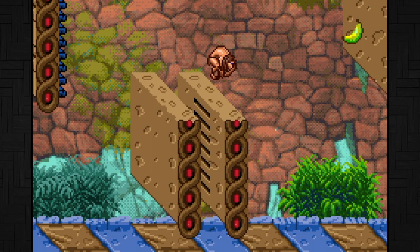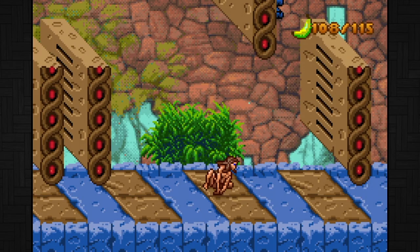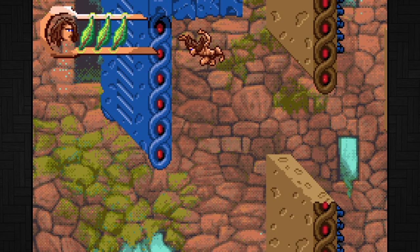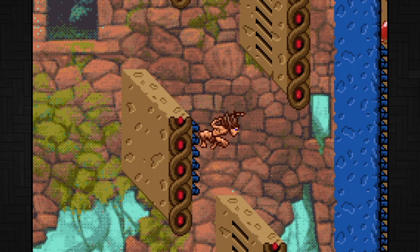Tarzan is a lot more slippery and later levels pose a challenge landing on the smaller platforms. This one part in particular was very frustrating. Stranger than that is the turning — when you press the opposite direction Tarzan stops in place, there's no fluidity in his motion. So when you're jumping in a zigzag manner you have to stop and wait to turn and then jump. If you try to do it too fast your jump won't register and you'll fall off. It's really frustrating and took some getting used to.